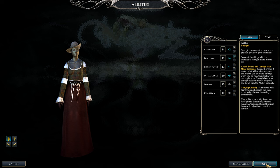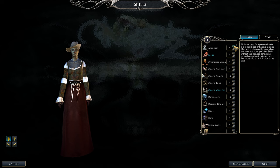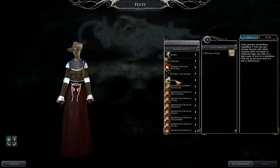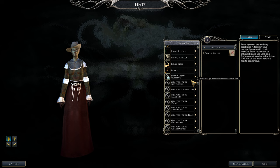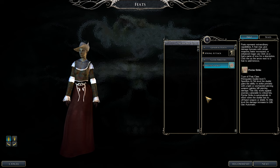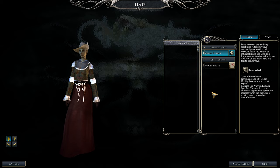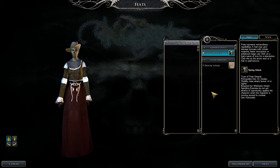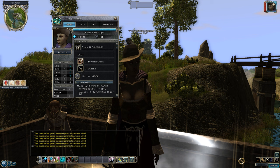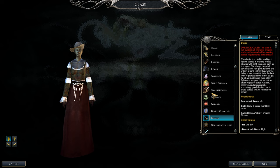At duelist level four we get grace: plus two competence bonus to all reflex saves, which stacks with the swashbuckler grace — our reflex saves will be very high, helping dodge traps. At level 12 put ability score into dexterity. Spring attack means we no longer provoke attacks of opportunity when moving. Precise strike: using a light or one-handed piercing weapon grants 1d6 extra damage — lost if wearing armor or dropping the weapon.